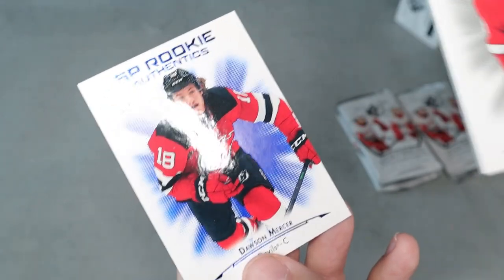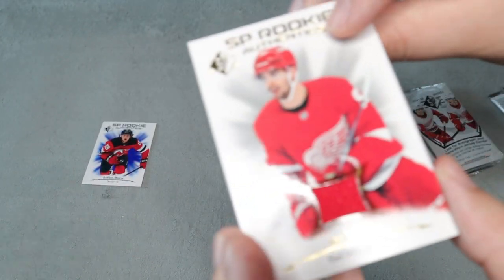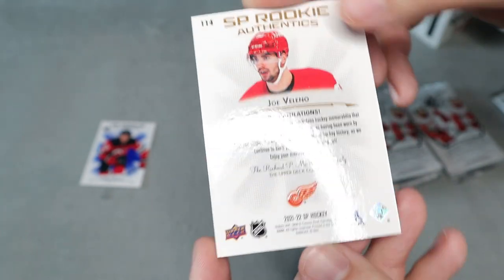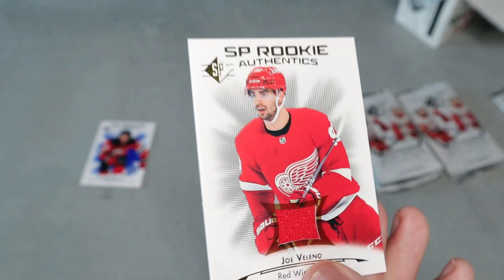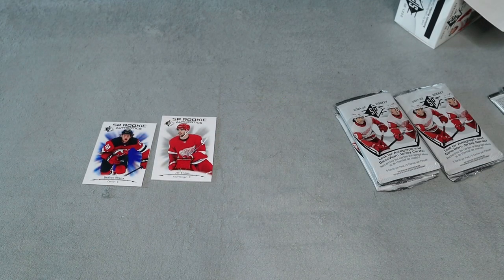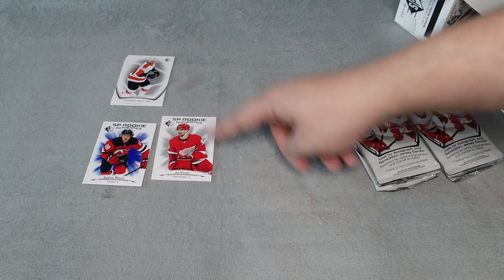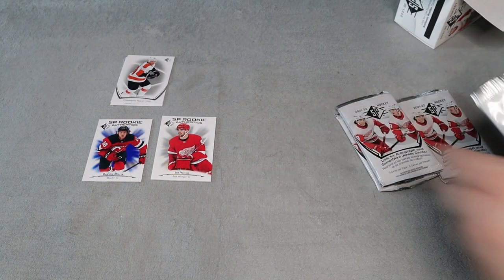We also have an SP Rookies card on the back for Dawson Mercer, so we did get a rookie. I do like that it is in gold font and not silver. It's not numbered — I don't know if they come numbered or not — but that's a nice rookie jersey. So first pack of this Blaster, we received some pretty good hits already, along with two base cards. It is supposed to be five cards per pack, but if you get a jersey card, you obviously get one less card.